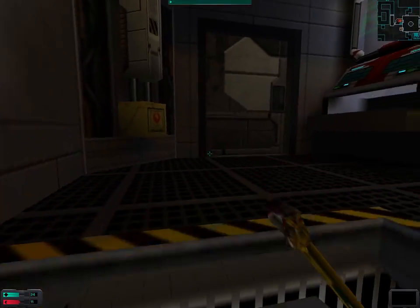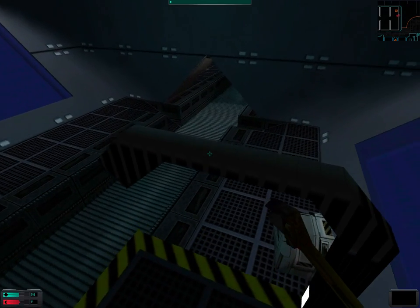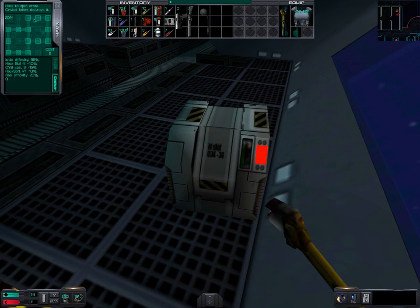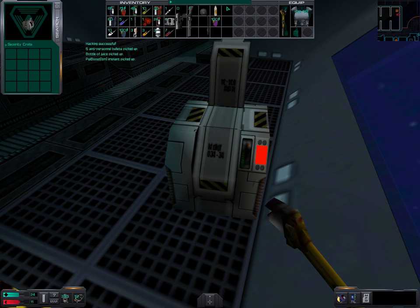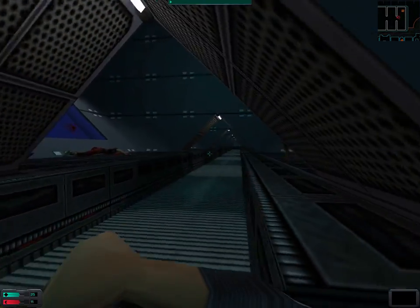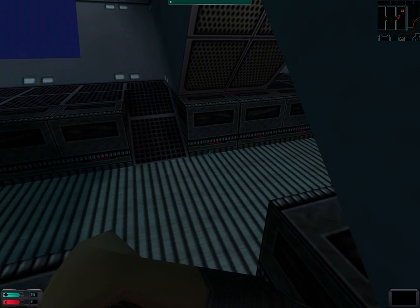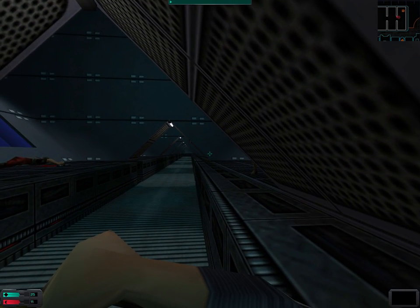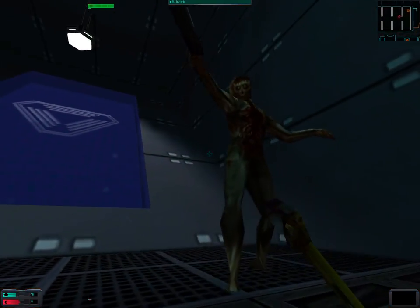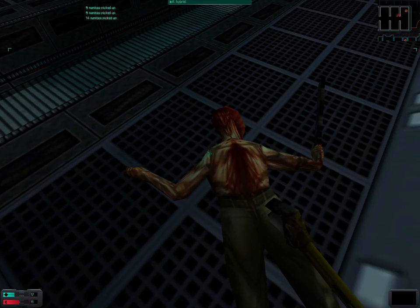Let's take this elevator and see where it goes. We can use it now since the elevator is operated by the main power. There's someone here seeking a psi booster, which I don't really need right now. Let's kill that person — okay, that wasn't optimal, but we've dealt with him.